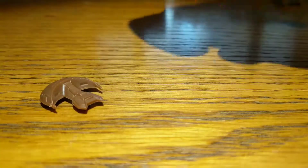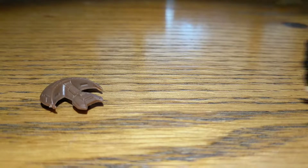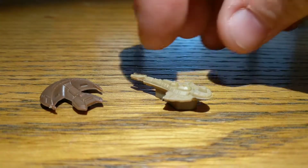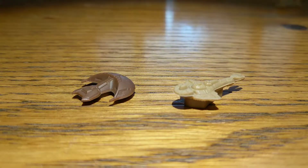Here is your standard Ferengi ship, and there is the Cardassian equivalent. Again, very distinct and very easy to tell them apart from each other on the board.